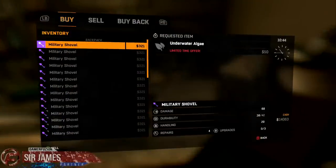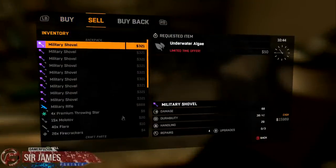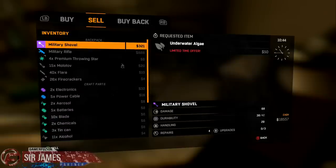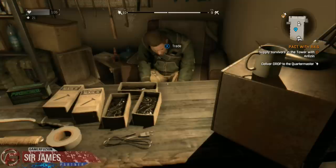Alright, here is the shopkeeper — let's go ahead and see. There is my military shovel. Just go ahead and sell it, make a profit. Make sure I don't sell my gun. Look at that — I've easily made a ton of profit right there.